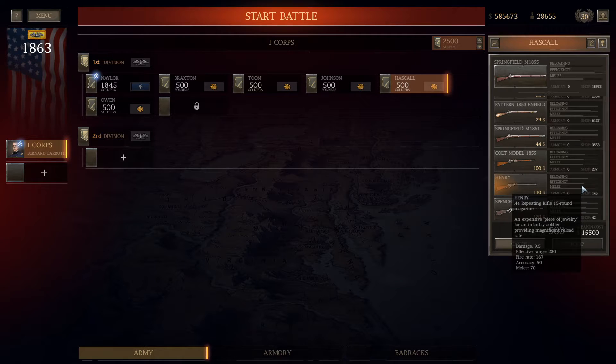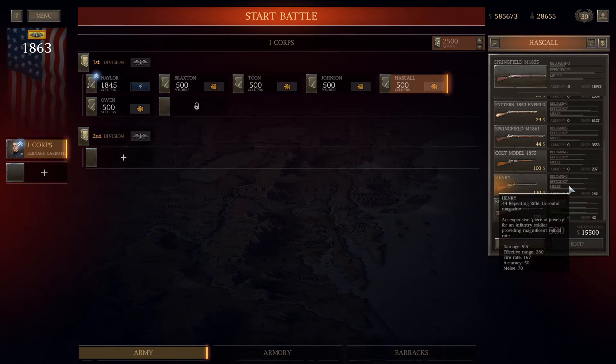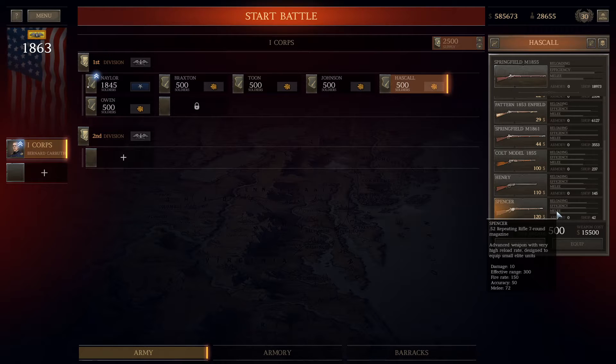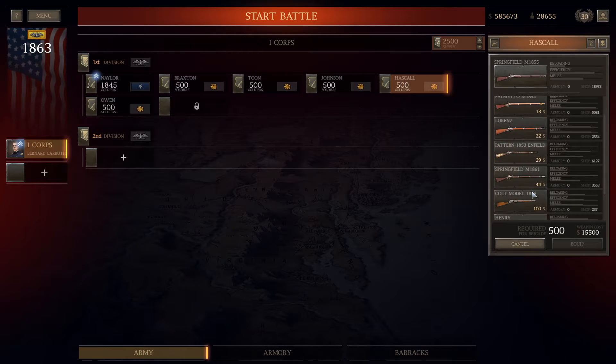What I really wanted to highlight for the Union versus Confederates is that the Springfield 1861 is available to the USA but was not an option for the CSA. As the campaign progresses, the Union will have additional available options that the Confederates simply don't have — and the money to get them. For your two- and three-star Union brigades, equip them with the most effective firearms you have. The Springfield 1861 is an excellent firearm with fantastic efficiency and good reload. Look for Harper's Ferries and late-model Springfields as you progress.